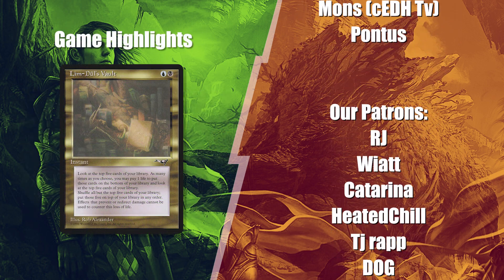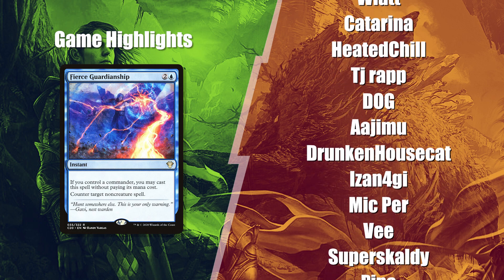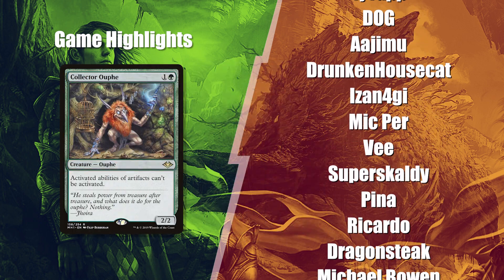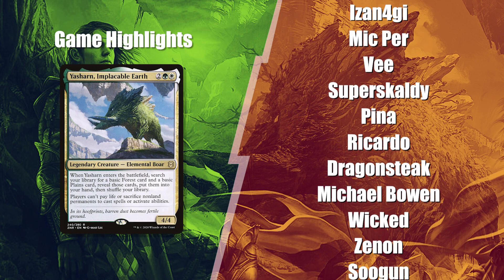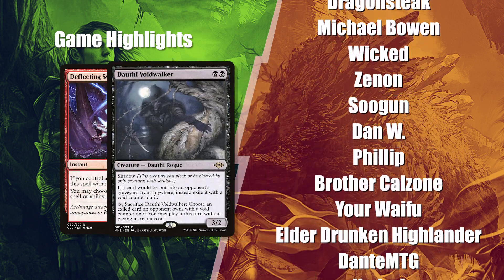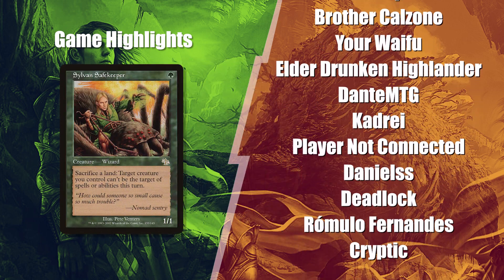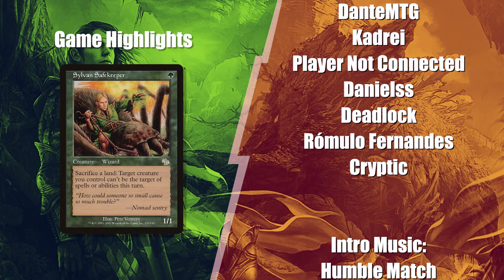This game was heavily affected by how deep Baal went with his Limdul's Vault, so that everyone knew what his plans were. Collector Ouphe slowed down the combo players at the table and Yasharn was also devastating for Leite's late fetch land. Dauthi was the final nail in the coffin for Leite; he still tried to stop Rodrigo with that desperately cast Deflecting Swat, but it was not enough as most of Rodrigo's lines were creature-based.